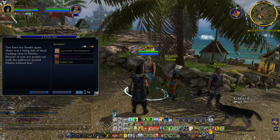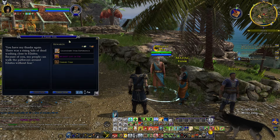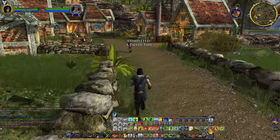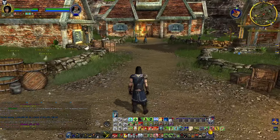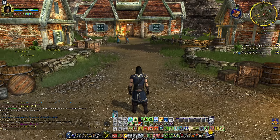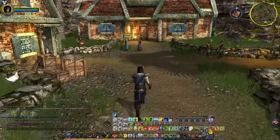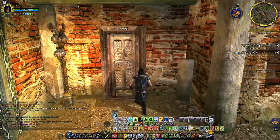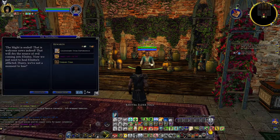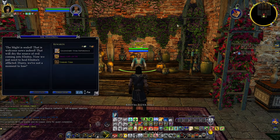You have my thanks. There was a rising tide of death walking close to Kuthra — because of you, my people can walk the pathways around Kuthra without fear. The blight is sealed. That is welcome news indeed. That will drive the source of evil coming into Kuthra, and we just need to heal Kuthra's afflicted — hurry, we have not a moment to lose.